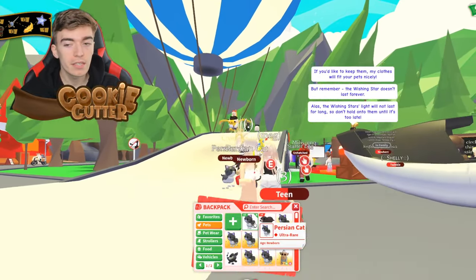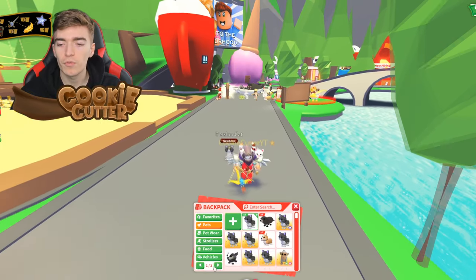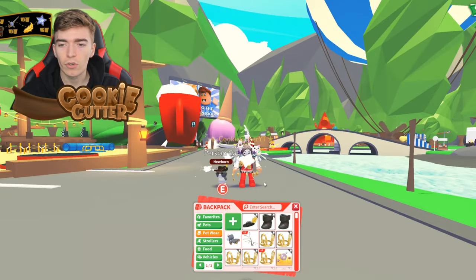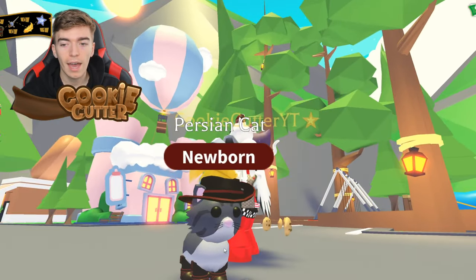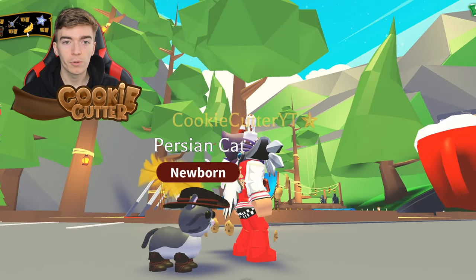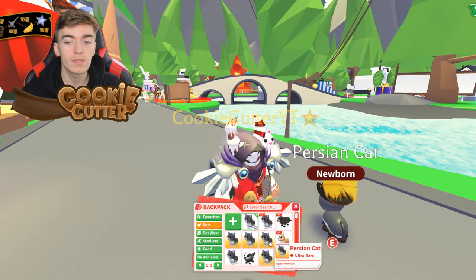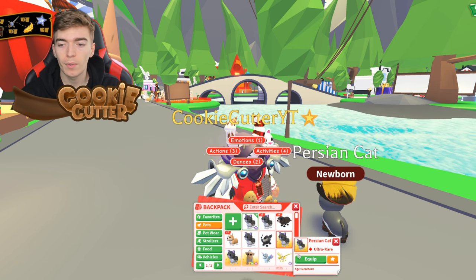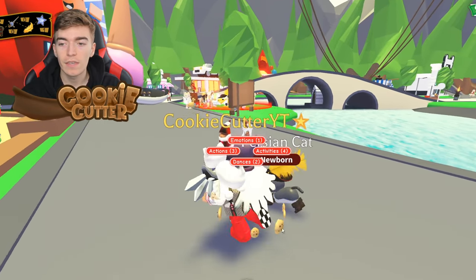This is an ultra rare pet. So if you ever see someone in Adopt Me saying they're poor in the next two weeks, just tell them to play this minigame and they'll literally get an ultra rare pet — it's kind of insane how quickly players can get pets. You can keep the petware — the boots, the hat, and the other items — and dress up your pet. The Persian cat with this outfit on is a very nice combo. Obviously there's also the feather and the sword, but I traded them in for more Persian cats. There's probably not much rarity to them right now, but in the future, people will trade some pretty decent stuff for them. We've already got like 9 or 10 of these pretty easily.